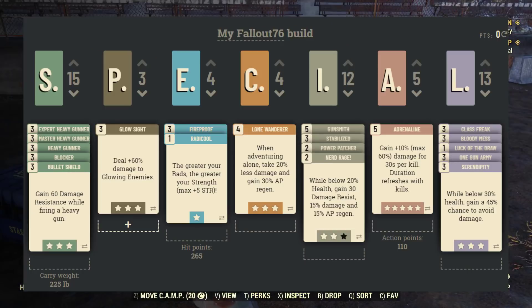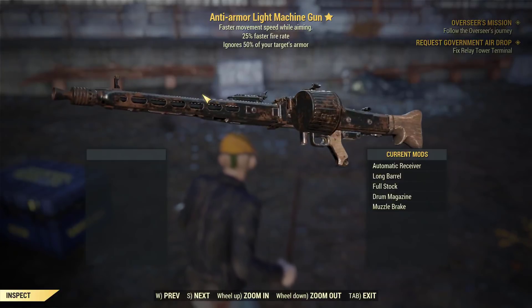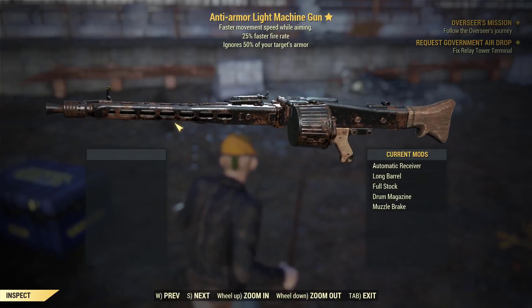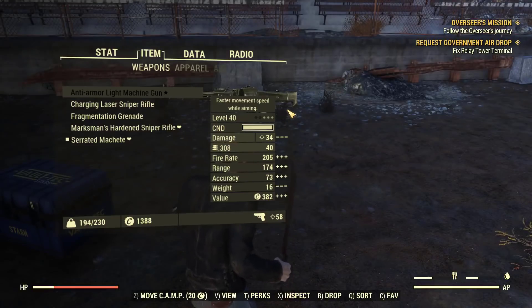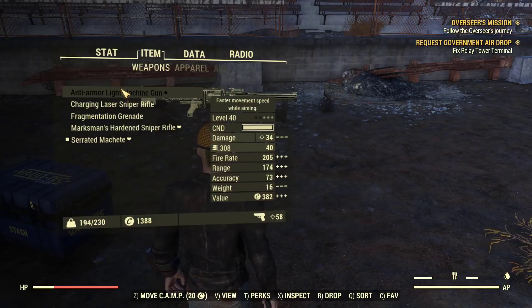I picked up this anti-armor light machine gun today in the uranium fever event. I was just one-hitting everything and following a guy who was clearing out the rest. It ignores 50% of your target's armor, has 25% faster fire rate, and faster movement speed while aiming. It's level 40, does 34 damage, and apparently there are no modifications for it yet.